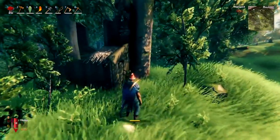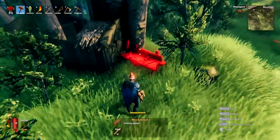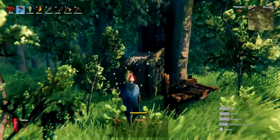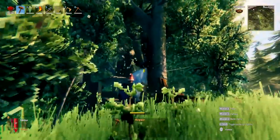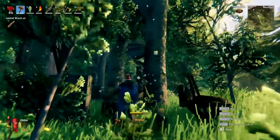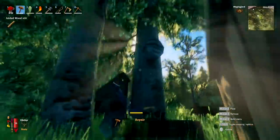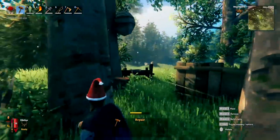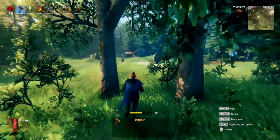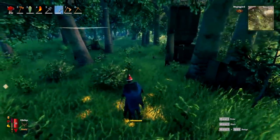When out exploring, if you find a structure, go ahead and make a workbench nearby. This will allow you to go up to the structure and, using your hammer, middle-click all the pieces to take it down. This will give you a lot of wood, particularly early game. You'll also sometimes find a beehive — if you take down all the wood around it, the beehive will fall down and you are guaranteed to get a queen bee.